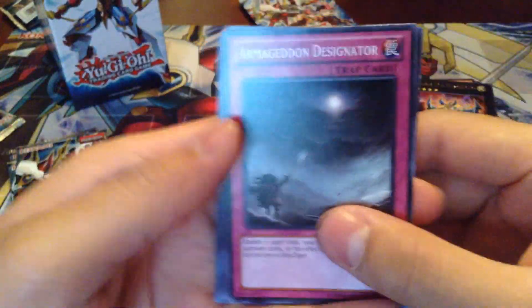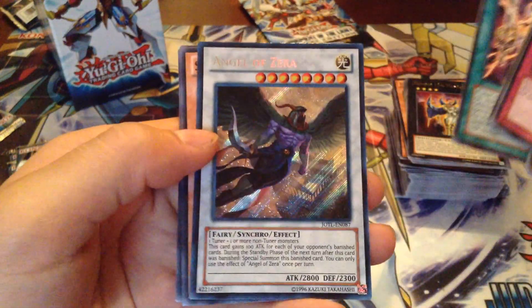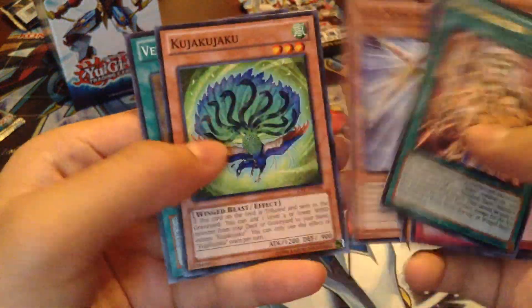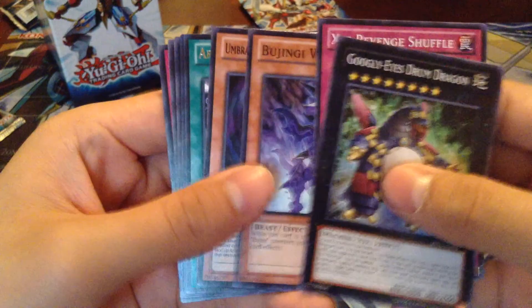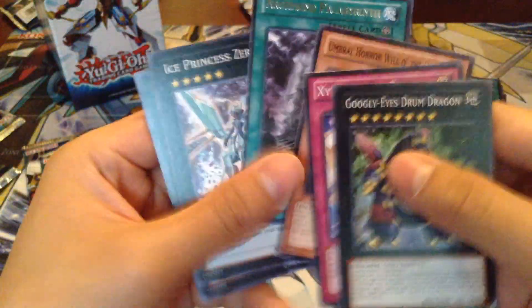Next pack. A Bojan Carnation and — Secret Rare Angel of Zera. Cool, not too bad. I got two more packs. Googly Eyes, Archfane, Palais Brinth, and an Ultra-Rare Shape Sister. Alright, I've already pulled more holos out of this box than my last one.